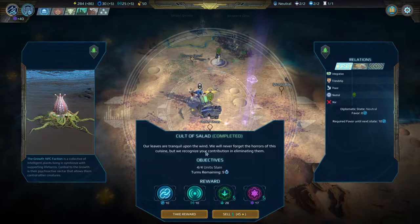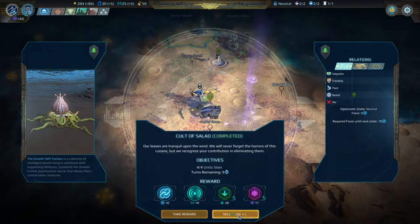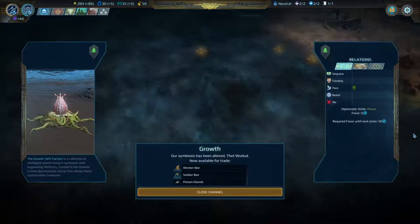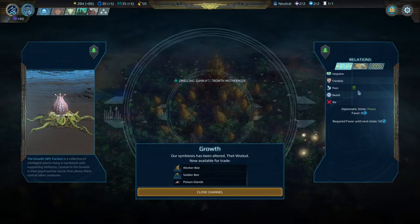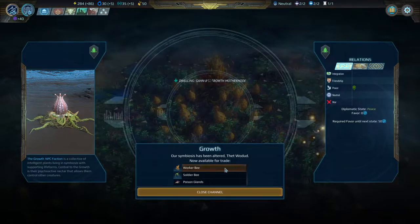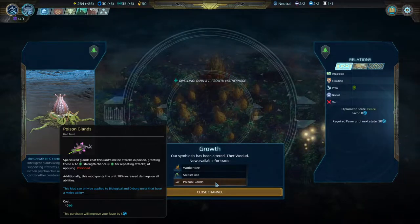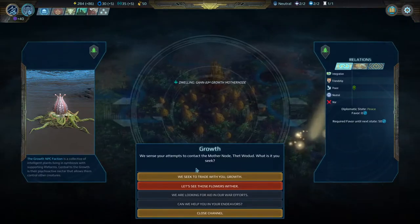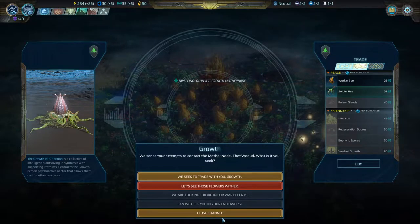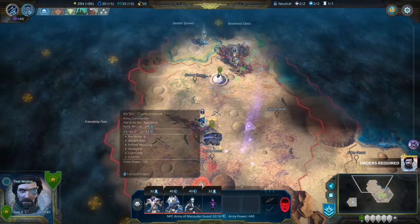'Our leaves are tranquil upon the wind. We will never forget the horrors of this cuisine, but we recognize your contribution in eliminating them.' We could sell the rewards for 45 energy, but everything we're getting is worth way more than that. Our relations have improved — we are now at peace with them. We could trade our 35 influence for worker bees, soldier bees, or a mod called Poison Glands, which would give all melee attacks a chance to poison enemies. We'd like to trade, but we actually need to keep that influence for now — you'll see why in a little bit.